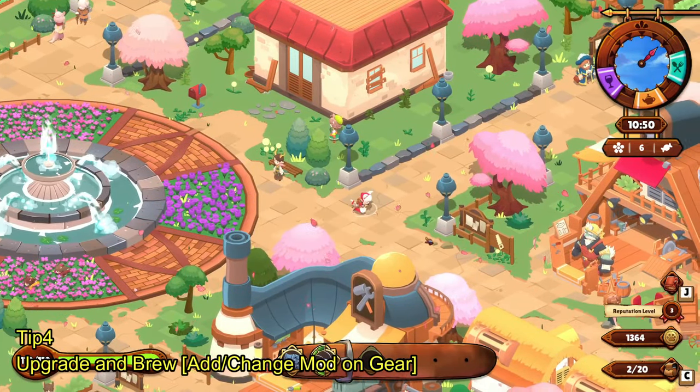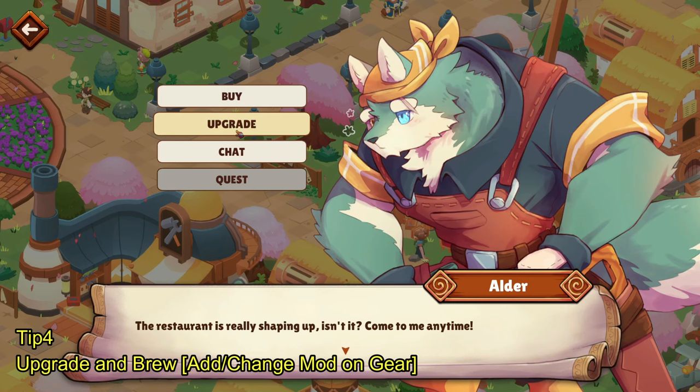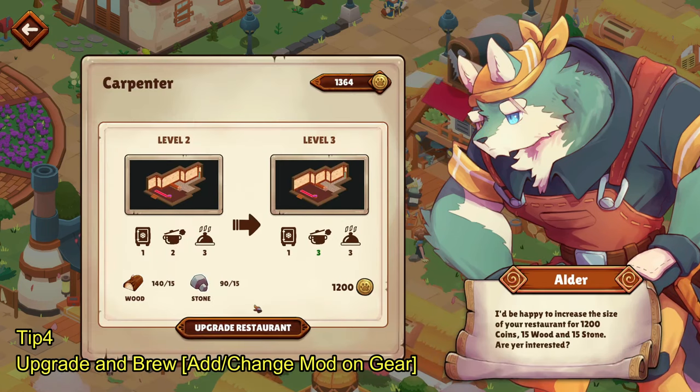To upgrade your restaurant, go to the Carpenter shop when it's available and talk to the Elder. Click the upgrade button, check how many materials or gold you need, and if you meet the requirement click 'Upgrade Restaurant.' It is going to take two days to upgrade — it does not happen instantly. But it's very important: upgrading your restaurant gives you more space for furniture and tables, more customers, more cooking utensil slots, and it increases the counter where you put your food.